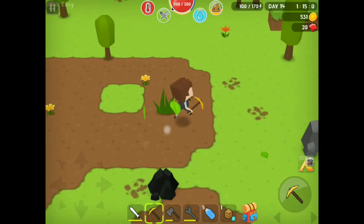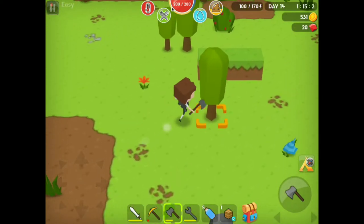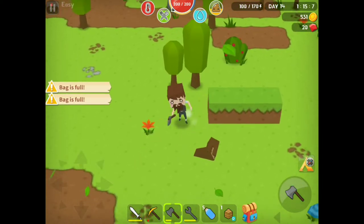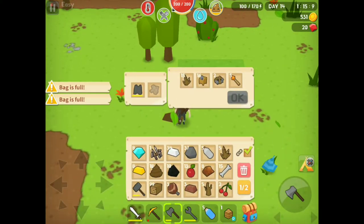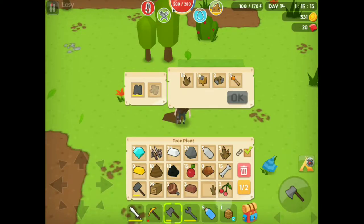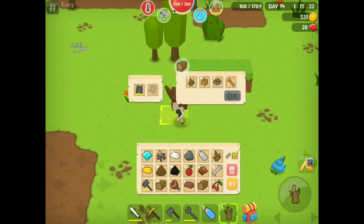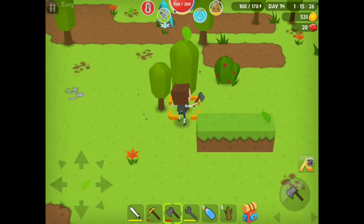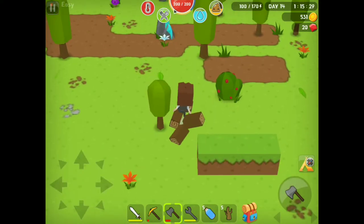My bag's full. We have 99 wood. What do we want to get rid of? I'm not real sure — probably just this random wall we have. I don't know what I'm gonna do with 99 wood, but I'm sure we'll find a use for it.